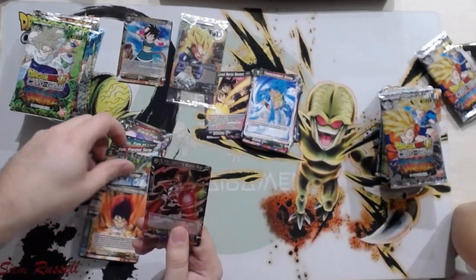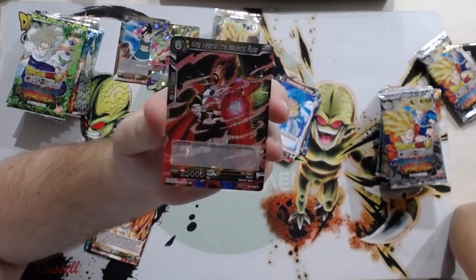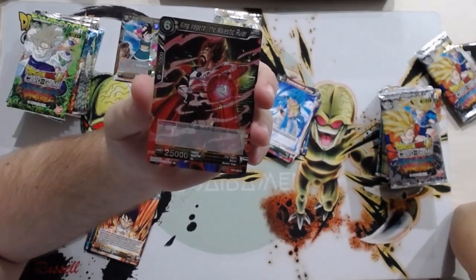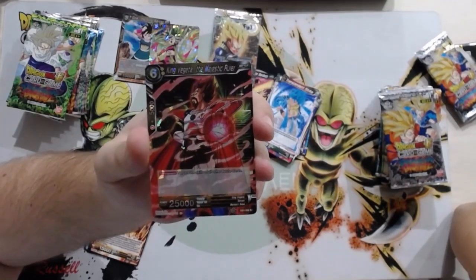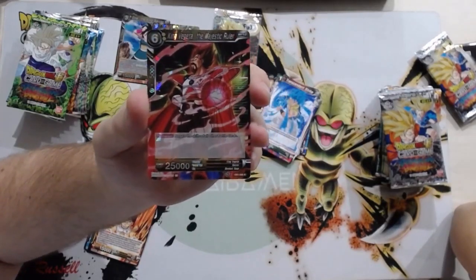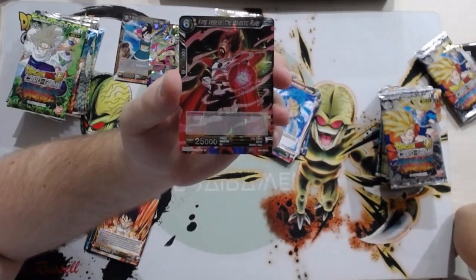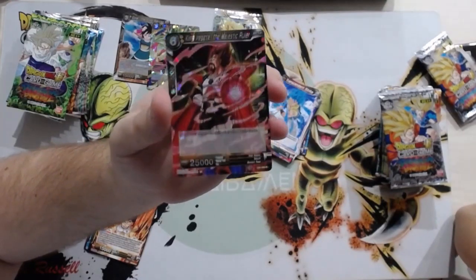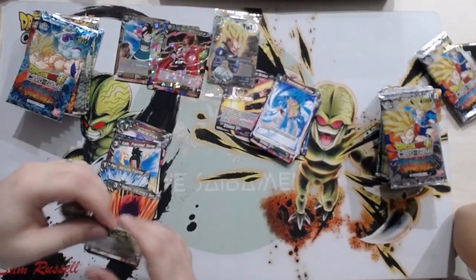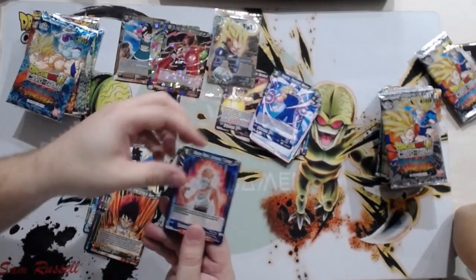Here is a card that everybody's talking about — King Vegeta the Majestic Ruler. People are worried about this card. It's a six-drop 25K with a permanent that negates all skills of other battle cards, so any other battle card on the field is nothing unless it can't be negated. It negates your skills too, so it seems like a win-lose. Maybe Shen Ramp will make use of it.